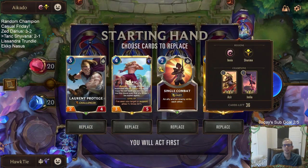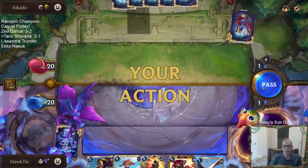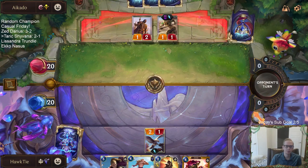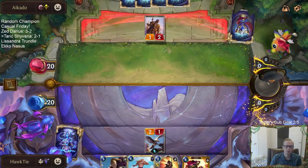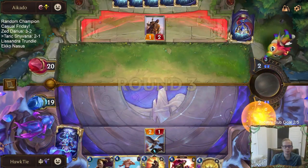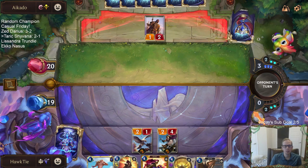We needed heavy hitters. We got Aurelia Azir — that's a good hand against Aurelia Azir. Card number 4 is a champion — it's either Aurelia or Azir. Azir I cannot challenge and kill; Aurelia I could. If it's Aurelia they probably want to wait until after combat to play her.